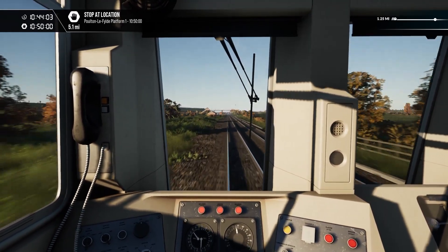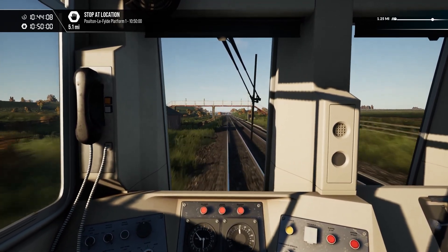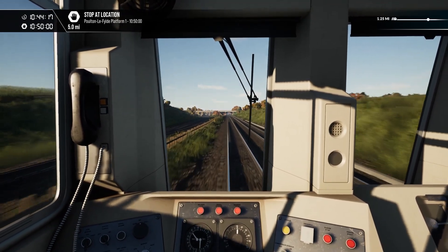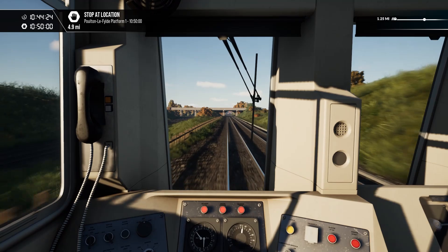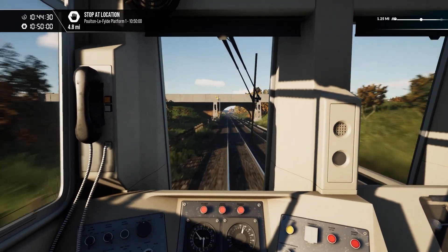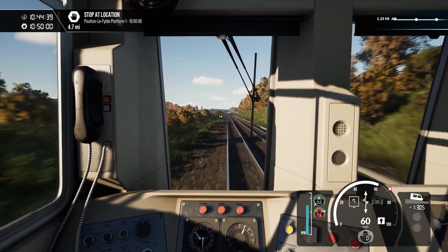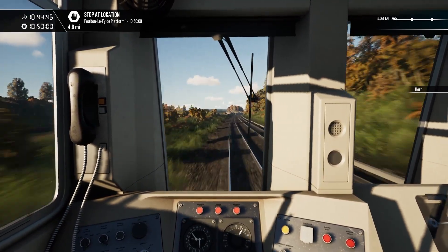50. Clear on the distance, so we don't have that to worry about. 60 — feels like a downhill; it is a downhill. Whistleboard! Oh, that's fantastic to have on the Rail Driver. And the limit's 70, isn't it?